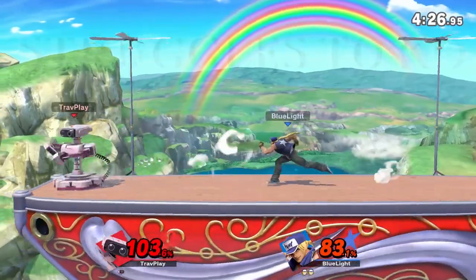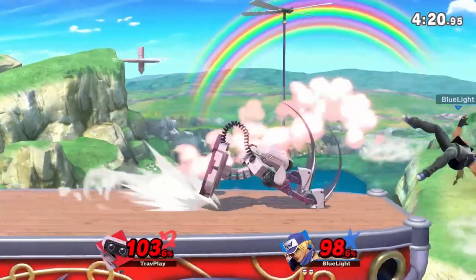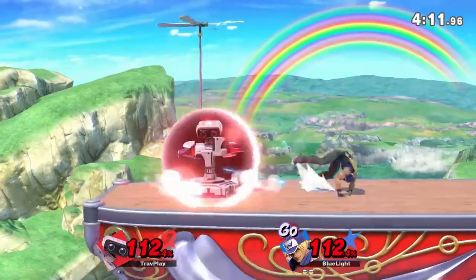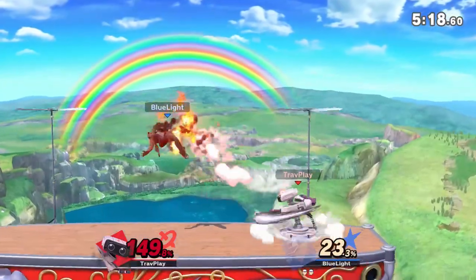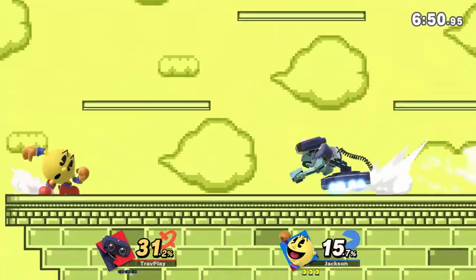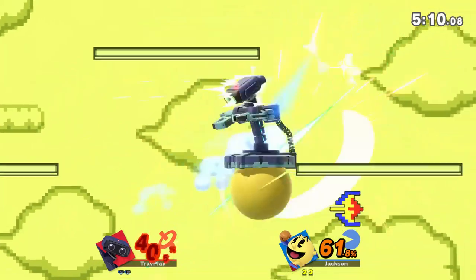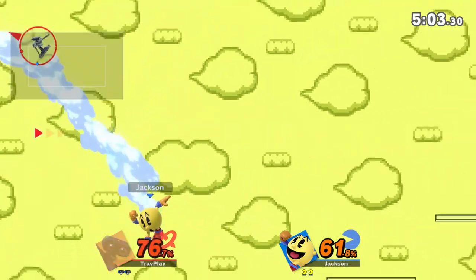Starting off with Rob's weaknesses is his struggle to KO. You'd think that wouldn't be the case with how many of his moves have good KO potential, but the problem is a lot of his moves, like his back air and down air, are difficult to land. A lot of his powerful moves come out slow and are easy for you to react to, so you can shield or dodge and then punish often. This is why Rob will often look for his down tilt up close — it's one way he can get you into a good KO position. Another weakness is that Rob is easy to combo, due to his large size, and he doesn't have reliable combo breakers. So if you have the chance to set up a combo, take advantage of it, execute them well, and rack up that damage.